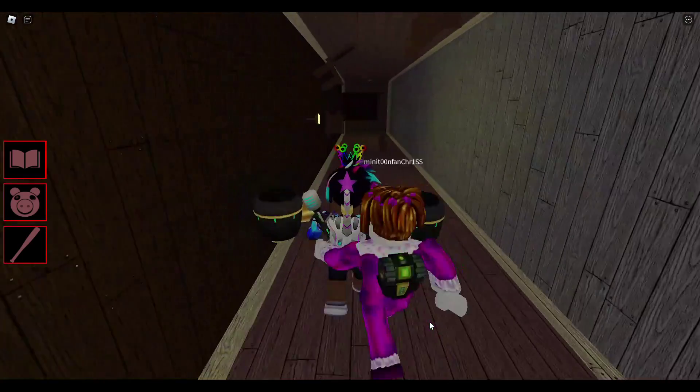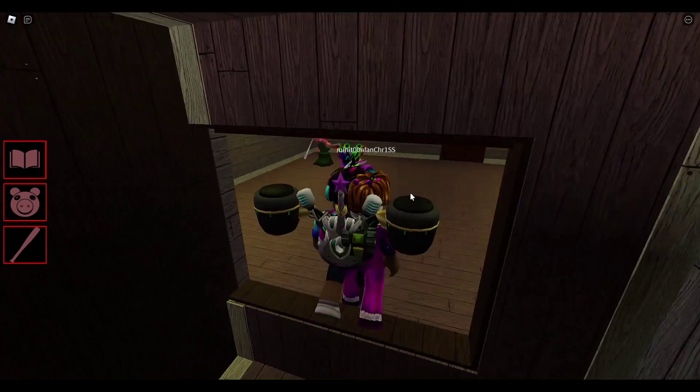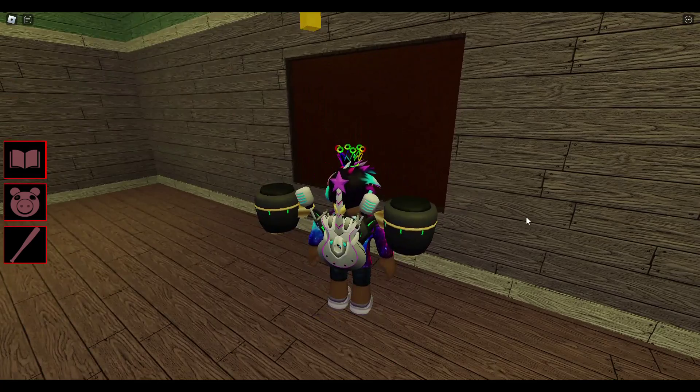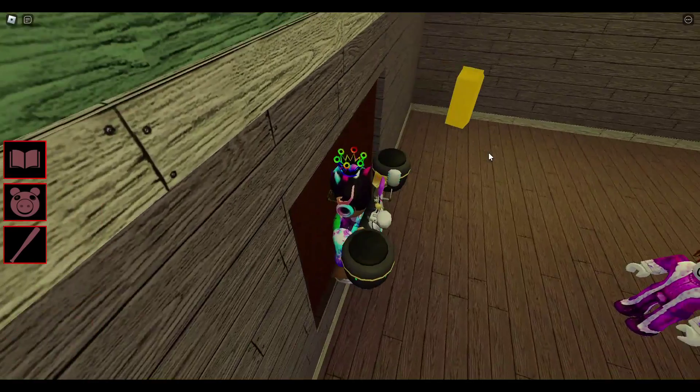Once you do that, you want to come to the map and go back to the lobby. When you go back to the lobby, there's going to be something above this door right here. You want to go ahead and open this door — above it there's going to be a golden carton of milk. So the carton we collected in the forest map is now gold and it's up here.